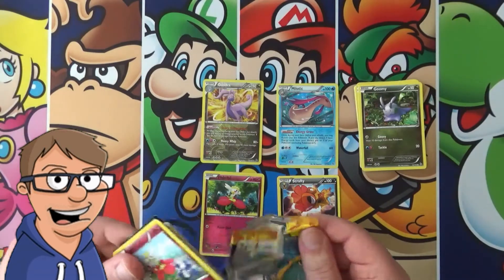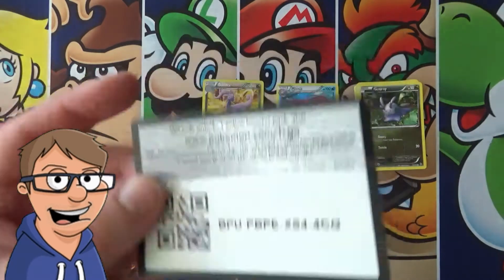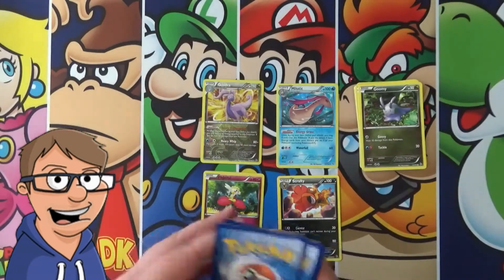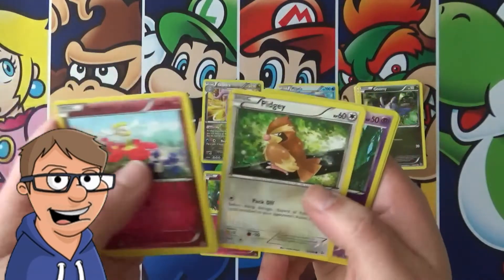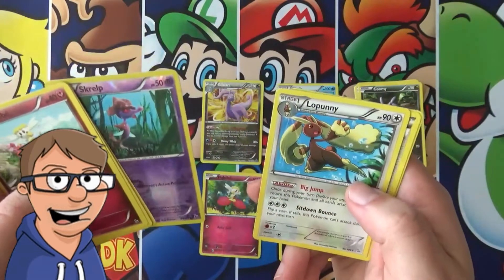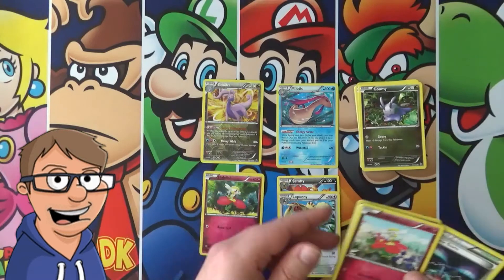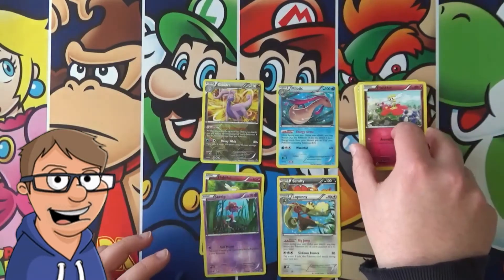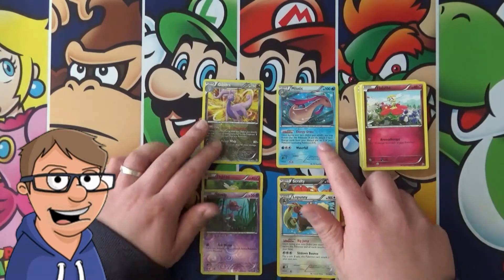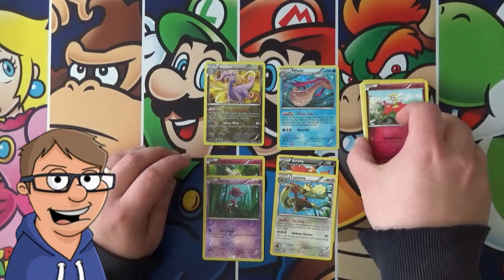Here we go guys, last pack of this opening. Let me know what you want to see in the future — which kind of packs and which kind of products you want to see in these Tuesday specials. A Lopunny. Okay, so yeah... I mean, that was kind of anti-climactic since we pulled the best cards in our first pack. But hey, that's just how it is sometimes.